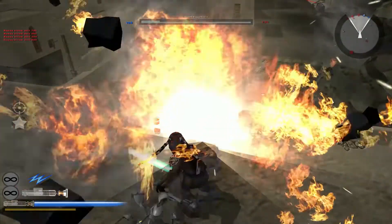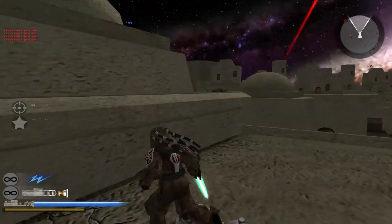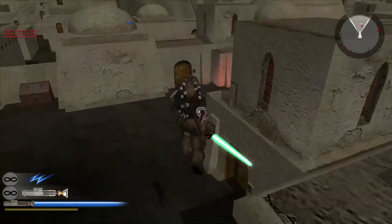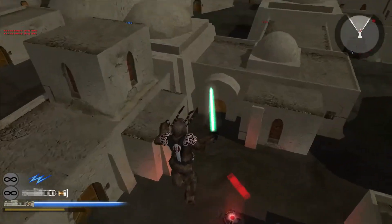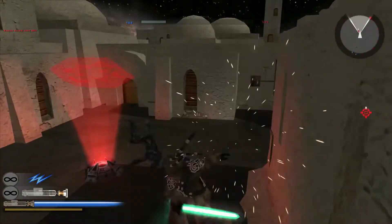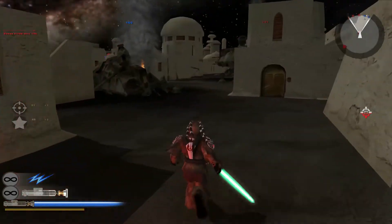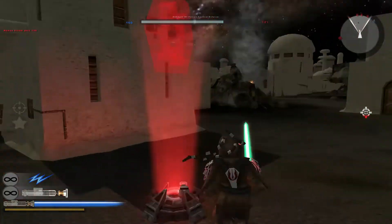The turrets — I cannot stress this enough. Whenever you make a map, do not underestimate turrets. They can make the map feel so much more full and alive. Give some love to turrets, map makers. I never get in them myself, but it's more for the AI to use them.